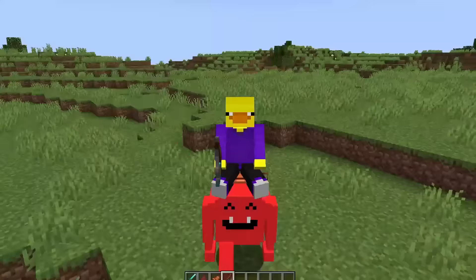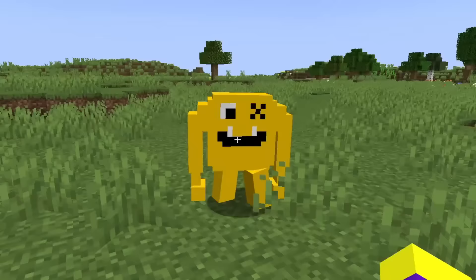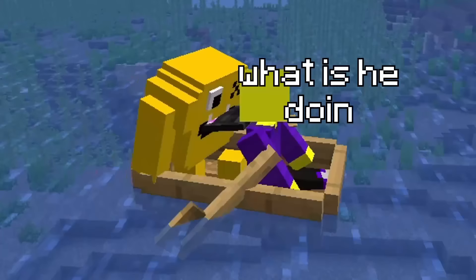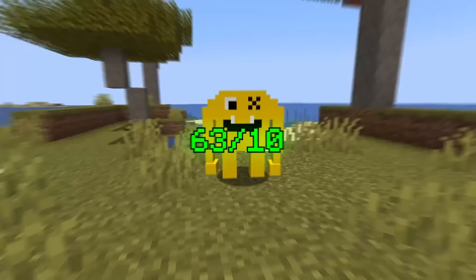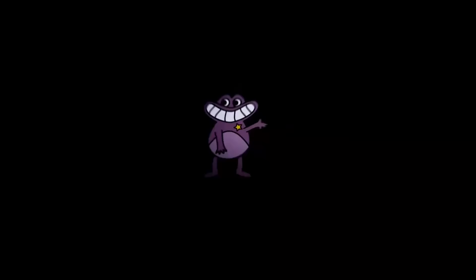Here's me riding a Red Fiddles as well — he honestly looks better than the actual strider. The last Fiddles is Yellow Fiddles, who apparently has a pirate-like appearance because of his missing eye, so I am kidnapping him in a boat. I'm going to give the Fiddles a 63 out of 10 — there's seven of them, so they get 7x the score.